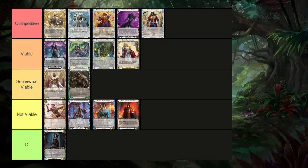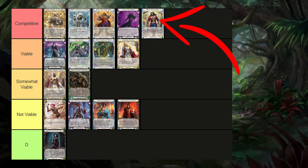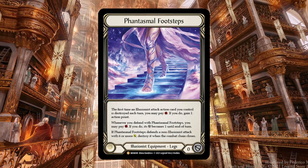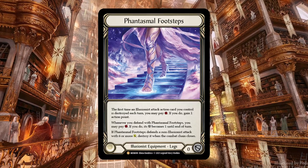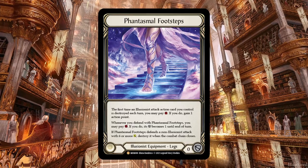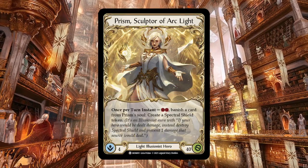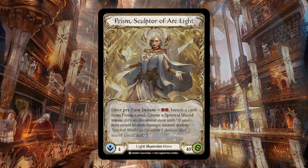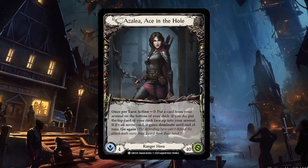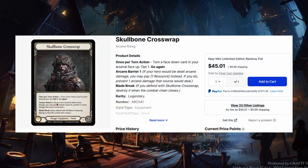If you want to play a hero that has more affordable legendary equipment, you shouldn't be looking here — you should be looking here. Before Everfest spoiler season, Phantasmal Footsteps was about $130 — still expensive, but much more affordable than the near $200 it's at right now. And so with her becoming even more popular in the meta, her cards go up in price. But that also means that for the heroes that aren't doing well in the meta, their legendaries are coming down in price.